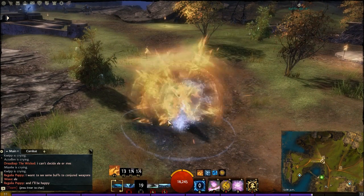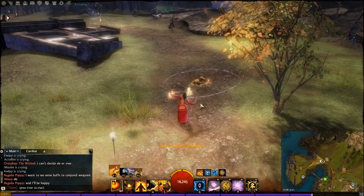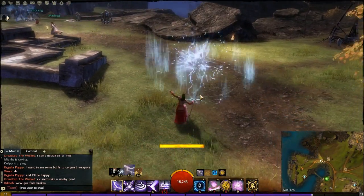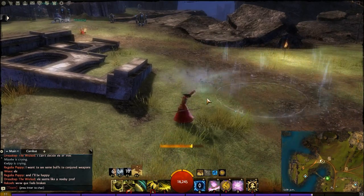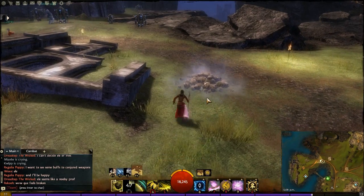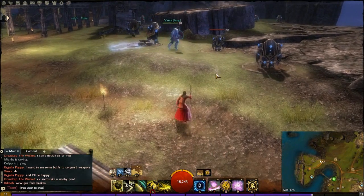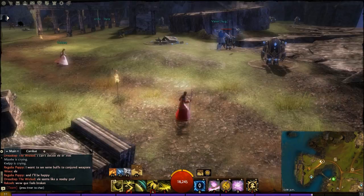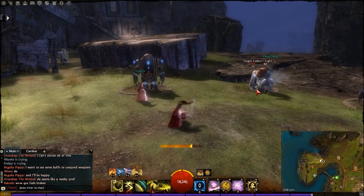I can switch to Fire, which gives me a new set of skills. I can go with Air, which also has its own set of skills, and last but not least, Earth, which has its own set of skills. This is the greatest class mechanic because it essentially offers you 20 different skills in your skill bar, and you can change depending on which one you want.